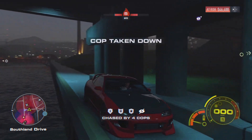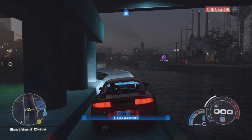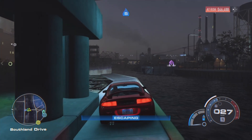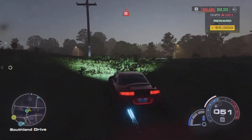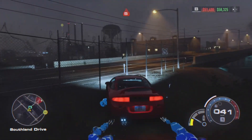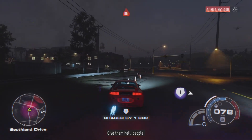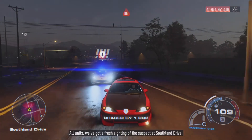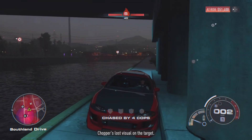As you can see, the cop cars will drive into the water every time, so you escape very easily because it's totally bugged. Once you escape, you get five thousand dollars per time you do this. That's why I suggested heat level five — you get the biggest amount of money. Five thousand dollars per escape is really a lot.